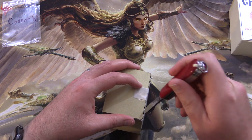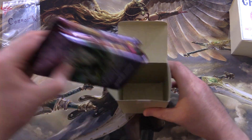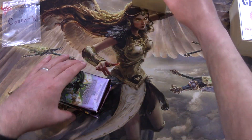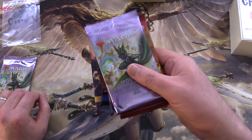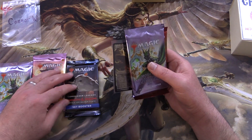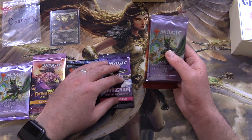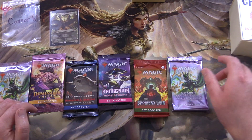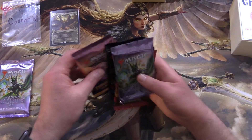Thank you for being a patron, Connor. We'll see what awesomeness we have for you today. So we got a Modern Horizons 2 — you got the bonus pack — Dominaria United, Baldur's Gate, an awesome Angel right there, Kamigawa, Brothers War, and Modern Horizons 2. So two this month — very mysterious.